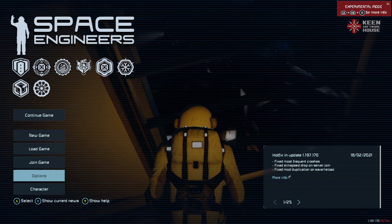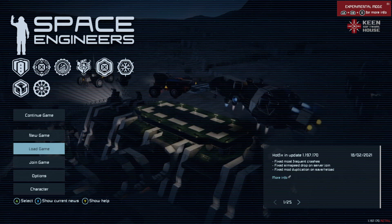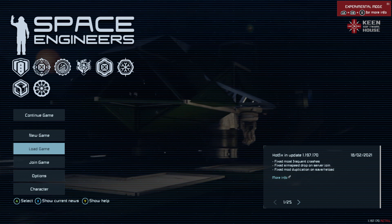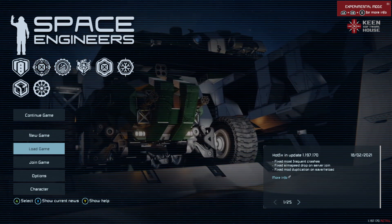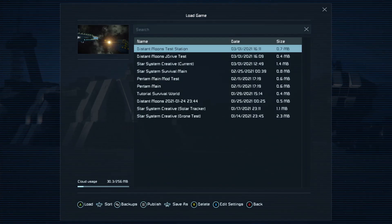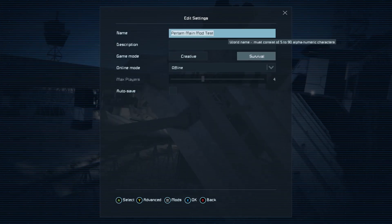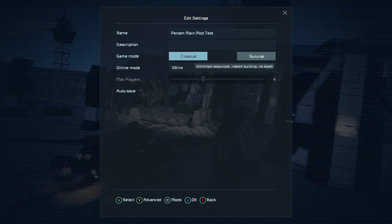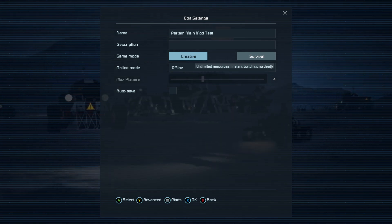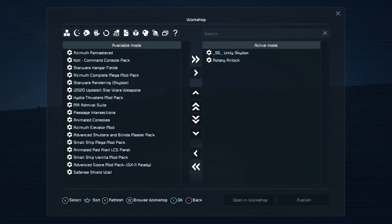I've explained in the past how to put mods on a game, but I'm going to do it for the vanilla version of Space Engineers so that everybody's on the same page and people can just look at this tutorial. We're going to hit Load Game, go to my Pertum main mod test save, and press X. Then make sure I'm in survival, because I want to show you something about mods and survival, and then press the three lines to open up the mod menu.